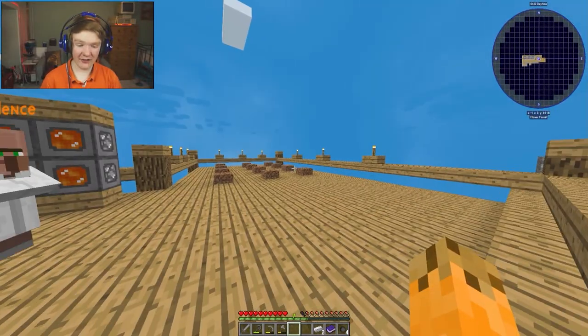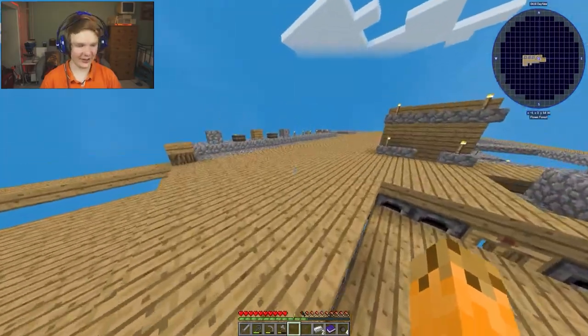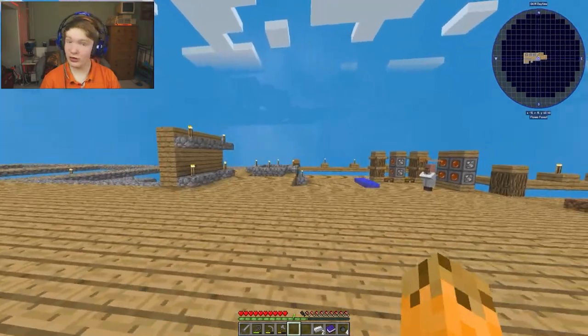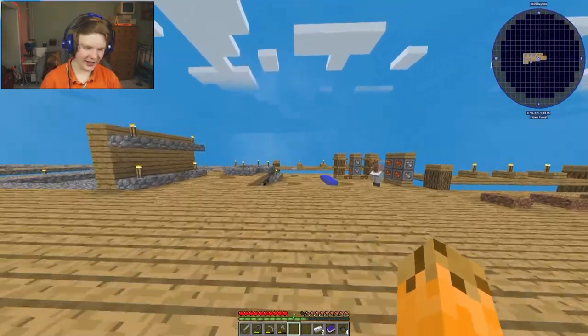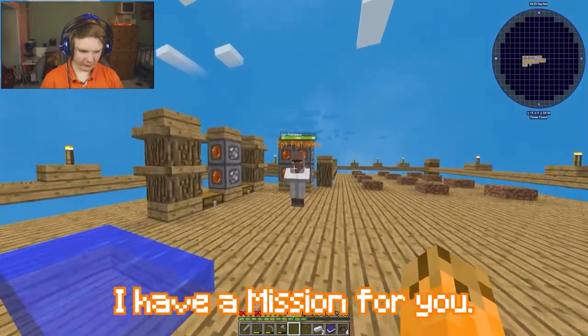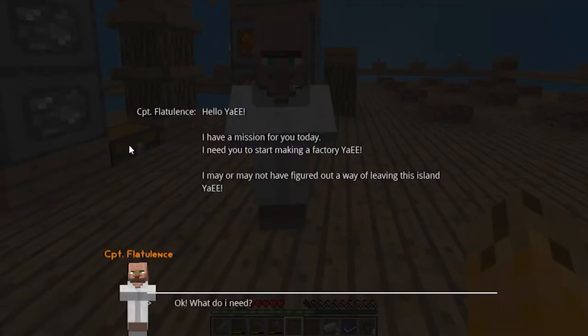We've got six cobblestone generators, and Captain Flatulence and I have been working to make this the most awesome island ever. We've got things set up for this episode that I'll show you later.